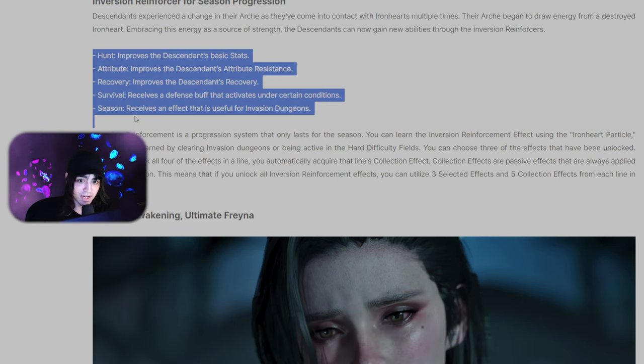I don't know if it's going to be RNG or not. The inversion reinforcement for season progression actually sounds really cool. You're going to pick three of these upgrades: 'Hunt' improves the descendant's basic stats — I'm guessing that's things like defense, health, and potentially base crit rate. If you could boost your base crit rate, then all crit mods added on top would actually do more. Like Glaive has five percent base crit rate — if you boost that, crit mods actually become meaningful. She currently caps around 15% base crit without a Luna buff.